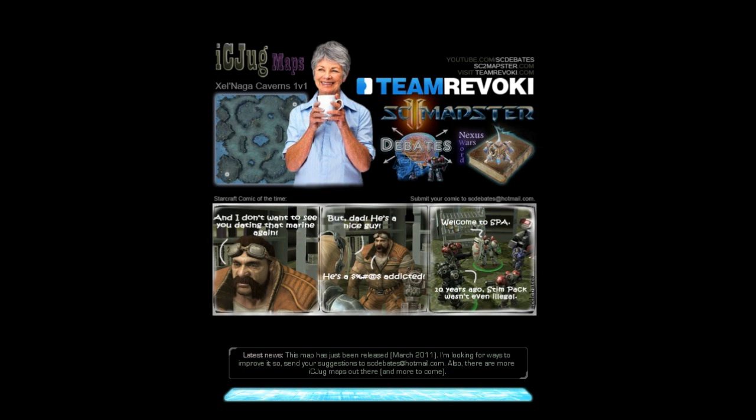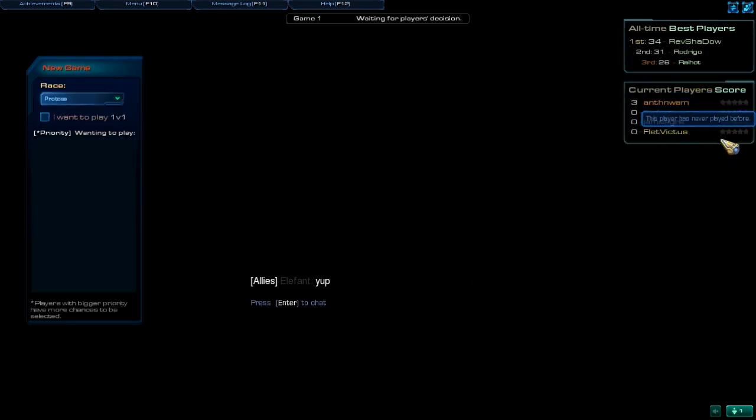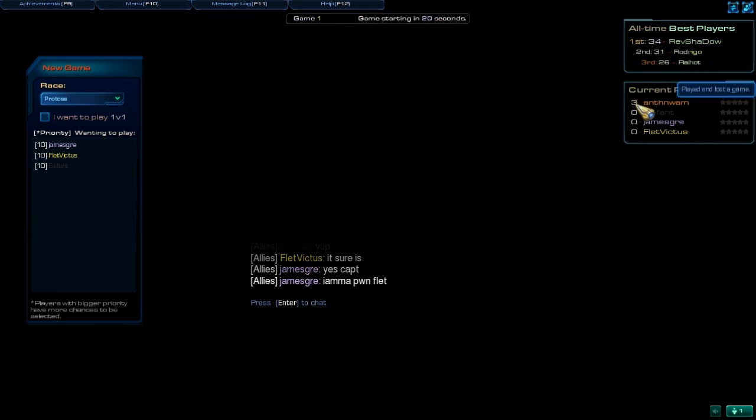There's some lady having a nice cup of tea. You can see the current players here, and it actually shows the three best players of all time. This guy in the middle is the one who actually made it and invited everybody. Number one is RevShadow with 34 points; I have three points, so clearly I am totally going to be the best. But I'm making the video, so how am I supposed to show you the features?